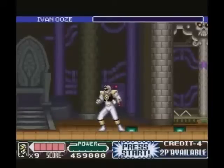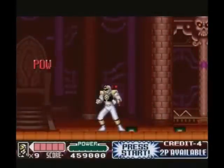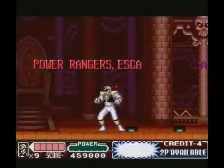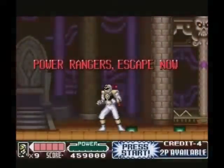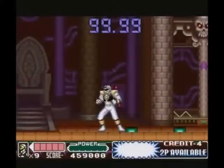Get a hundred thousand points for beating him, so I basically just got myself two lives. And now that we killed Ivan Ooze, we just set off the little self-destruct sequence. Now we have to get out of here, and it's not going to be easy — we have to get all the way to the other end of the stage.